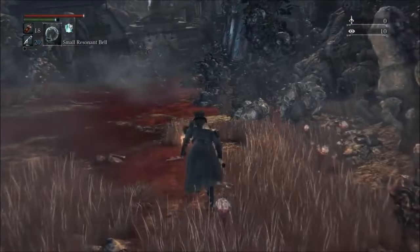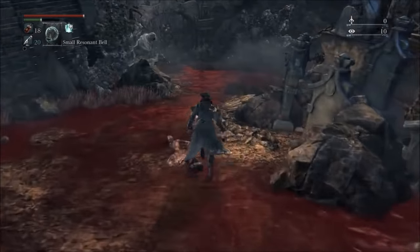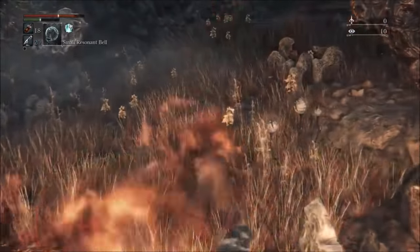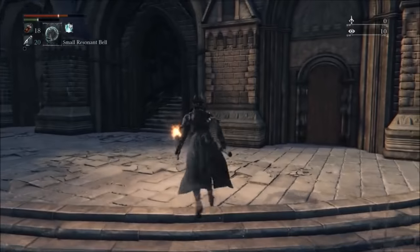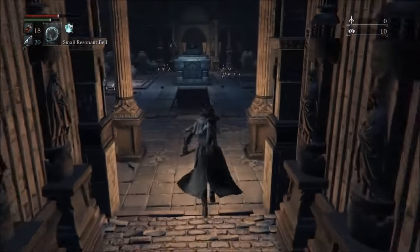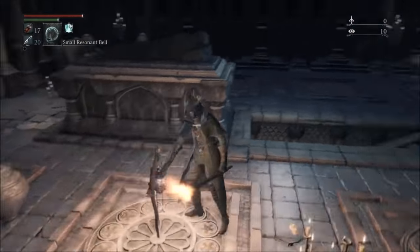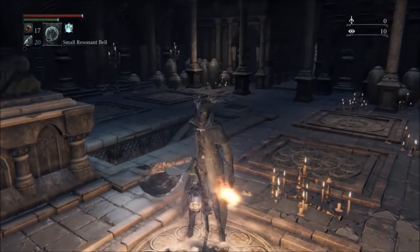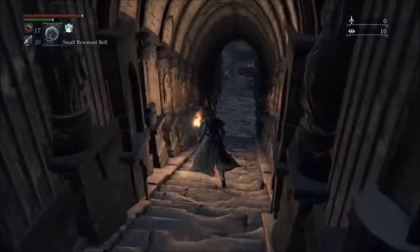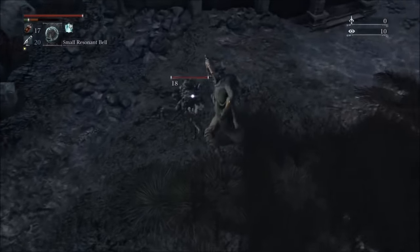I'm already attempting to get this weapon because I knew it would be possible. The Whirligig Saw is a fantastic weapon. You also want to be careful of this guy because he's got a huge cannon — he actually hits me, but it didn't matter much. Once you get here you're pretty much in the clear because there's a lantern right next to this area which you can teleport to at any time, so from this point forward dying isn't too punishing.